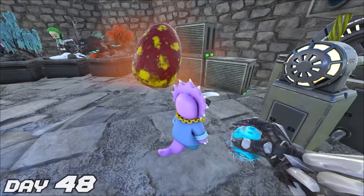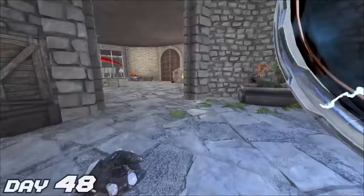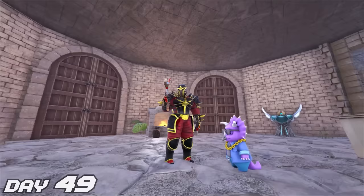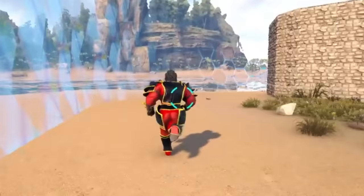Day 48 — we killed some more bosses and waited for our new alpha rex to hatch. Day 49 — I felt like we needed to celebrate all of our successes and progress by adding fresh new drip to our fit. This is the warden armor set — it works kind of like a tech suit and comes with some pretty OP buffs. Makes us run pretty fast too.